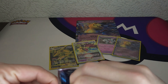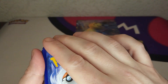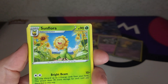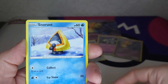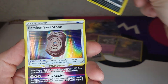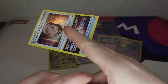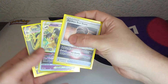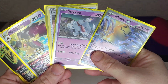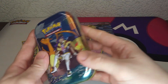Last and final pack of the Mimikyu box, then we're gonna open the mini tins. Sunflora, metal energy, Sunflora worker, Drakloak, Beldum, Stunfisk, Palpitoad, Snorunt, Fledgling, Ricky the crocodile, and an Eternatus Seal Stone. Well, at the end three hits in one box - that's very nice! Happy with that, good hits, nice promo card of Mimikyu, and a Gardevoir. Very nice - now we're gonna continue with these mini tins.